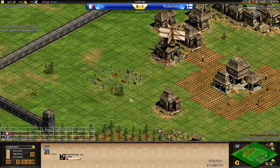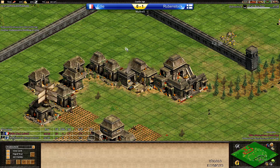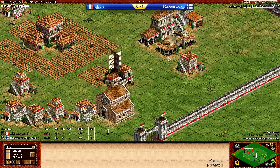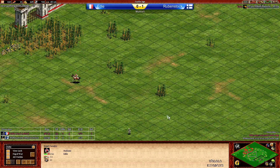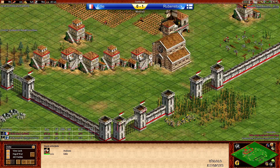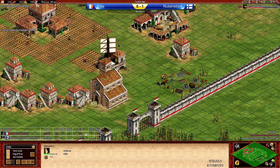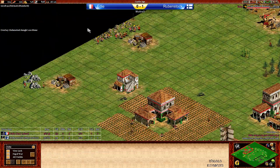A castle is coming up in front of the main TC and main gold — makes sense to have it there on the right hand side. He also put up a little bit of a building wall. Eddie is not going with the castle yet. A little bit of a scout fight in the middle. But Eddie is starting to get relics in instead — first relic on the way. Looks like Eddie is going for a fast Imperial Age. He's staying on 1 TC with a lot of villagers on the main gold, and the siege workshop is up.